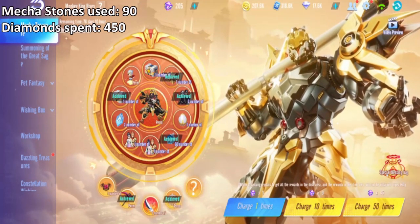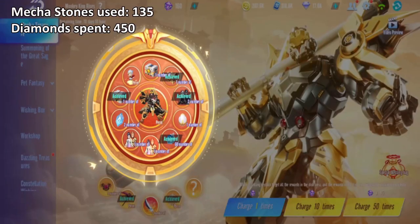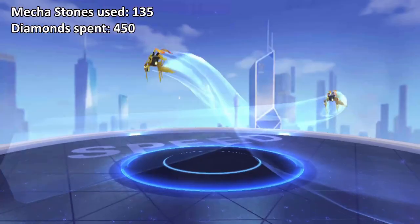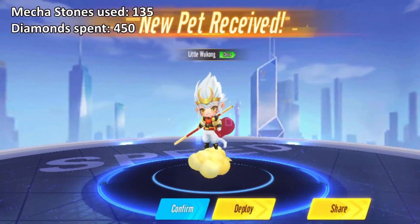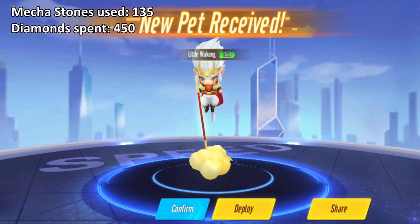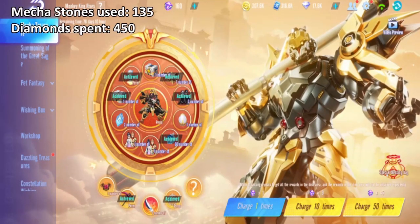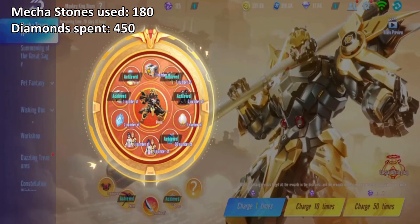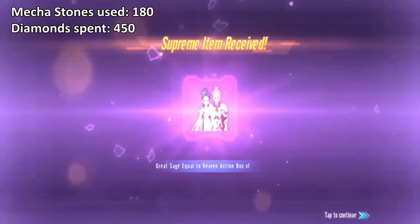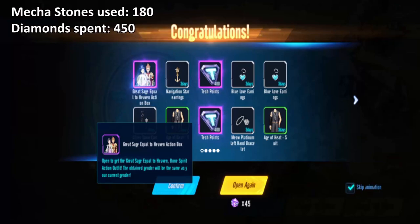Where's the skip button? Ah, I missed it. One more click. Third 45 — we got the pad. This is called Little Wukong. That's a new pad. Skip animation so we go faster. That was only 3 rounds of 45. Fourth 45 — and we got the outfit. That's a guaranteed outfit right?